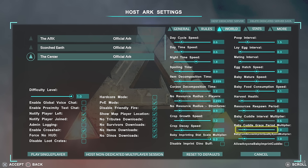Baby cuddle grace period multiplier: there are occasions when you can delay a baby's cuddle — put this all the way to the right to make that window longer, giving you more chance to get to the baby and give it the cuddles it needs without missing out on imprinting stats. Put it to the left and you may start losing imprinting quality. Baby cuddle lose imprint quality speed multiplier: if you miss a cuddle, having this high means you'll lose a lot of the stats you're trying to gain, so keeping it low is the best option. Allow anyone baby imprint cuddle: simply put, anyone — not just you — can go up to the baby and cuddle it, so anyone in your tribe can now do the imprinting.